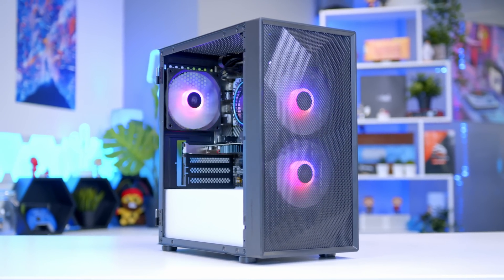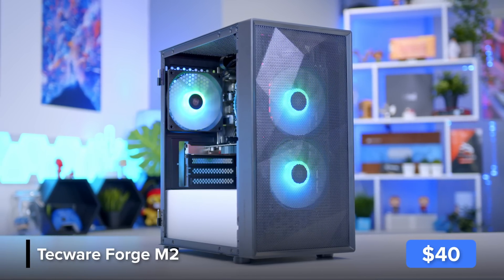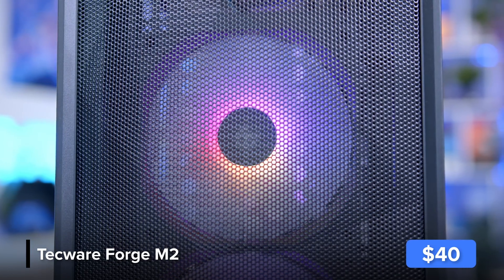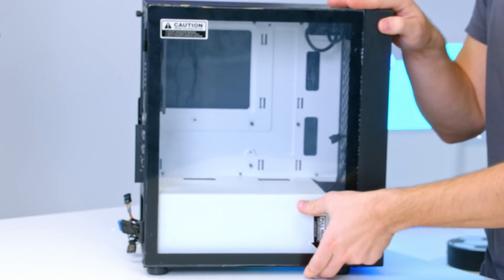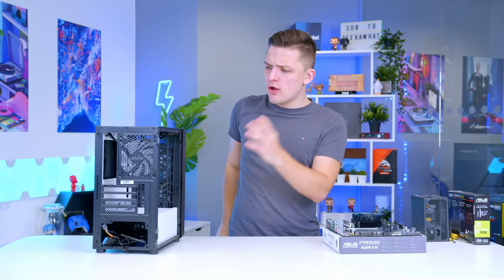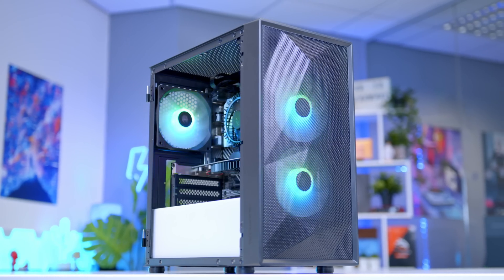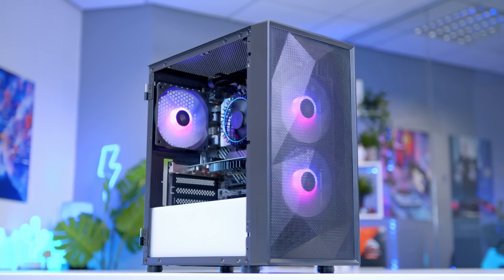For this build, I've gone for a snazzy budget unit from Techwear, a brand that specialises in making fantastic value cases. This particular model is a micro ATX chassis — nice and small, nice and compact, and perfect for an on-desk gaming setup. This chassis is available with either a white or black interior, allowing you to go more traditional or to get something that stands out that little bit more. For a build like this, the white interior really helps set the system off and gives it more of a wow factor than an all-black chassis.